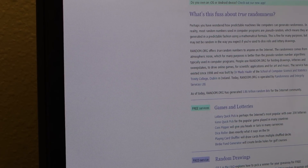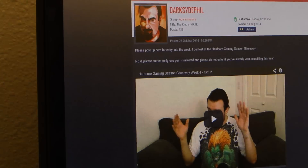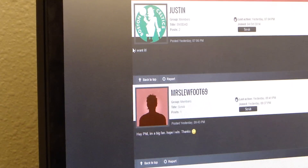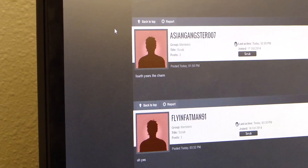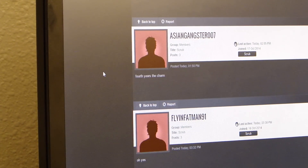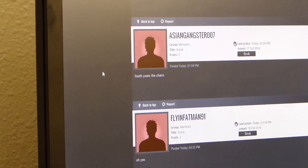Oh my God, you've got to be joking. Ladies and gentlemen, the winner of this week's giveaway is number 207. That's right — pretty much the next-to-last person who entered is going to win. So ladies and gentlemen, here we are. The winner of the Dead Space 3 Dev Team Edition Collector's Content is AsianGangster007. AsianGangster007.